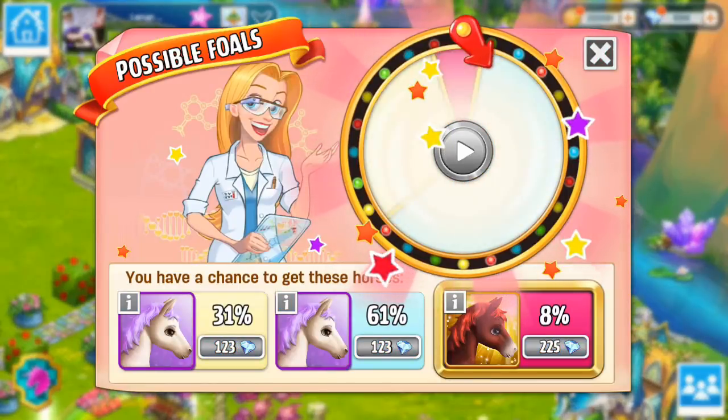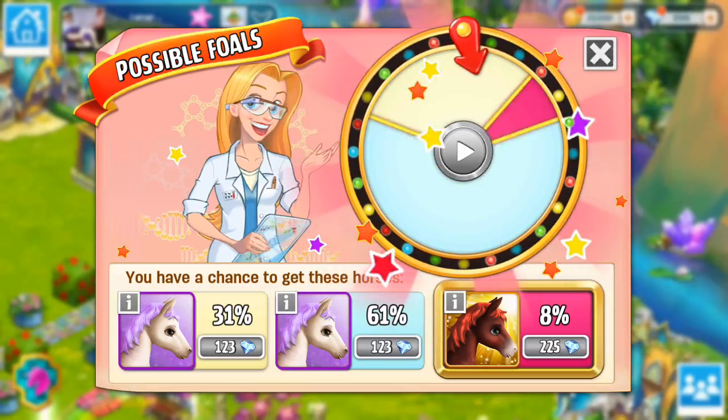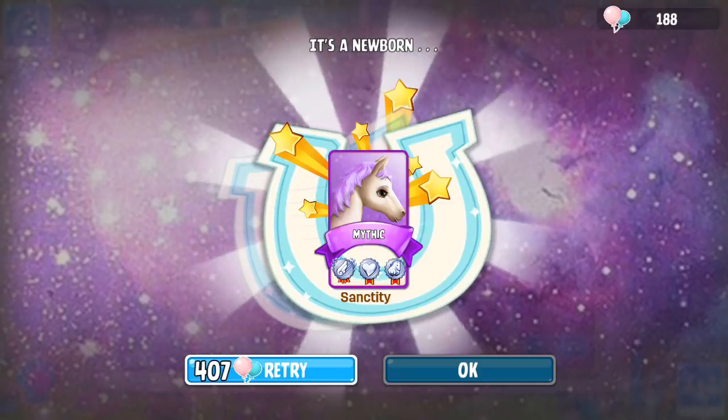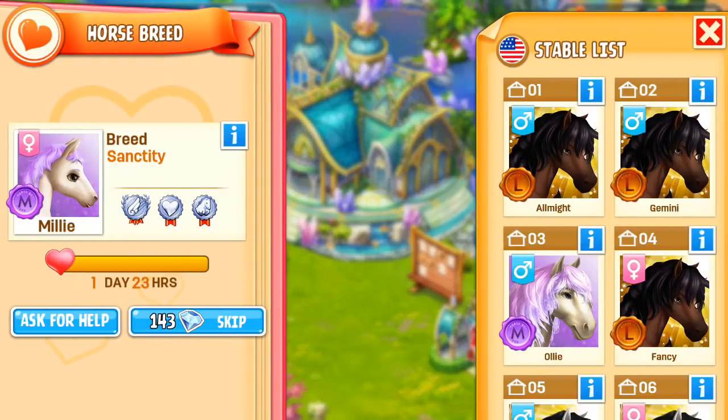It's got an 8% chance. If I get a second tier 2, I can just train it. We've got another tier 2, which is fine, because we can train that up and sell it for diamonds whenever it's fully trained, so that's not so bad.